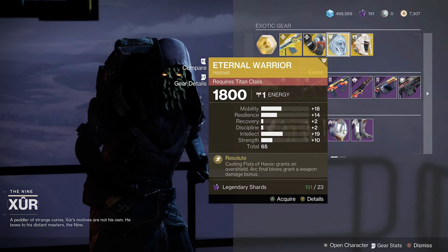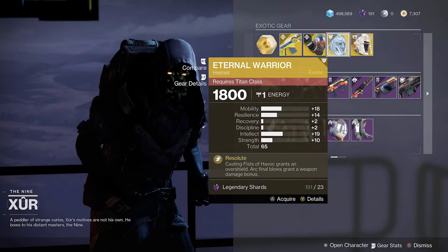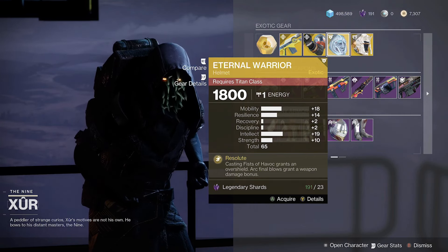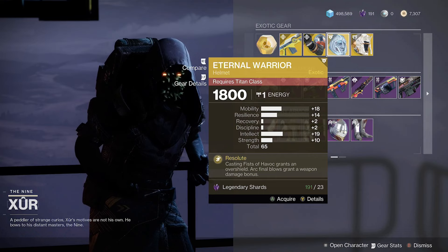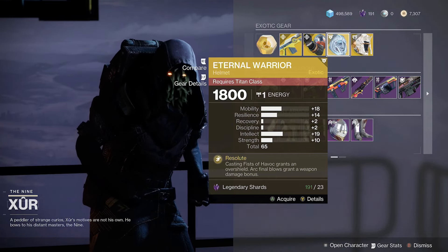Eternal Warrior for Titans with a total of 65 stats. That's way too much mobility for a Titan. The roll isn't that great, but grab it if you need it.